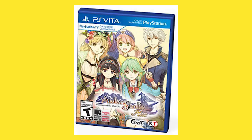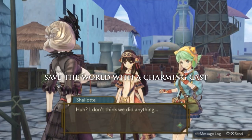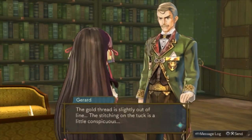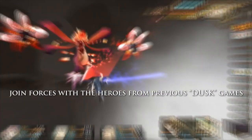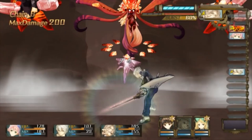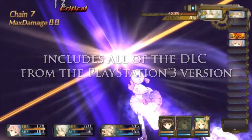Starting off with Atelier Shallie Plus: Alchemists of the Dusk Sea. This is the 16th game in the series and the third and last game in the Dusk sub-series. The game takes place 10 years after the previous game and has the player pick one of two characters to play as. The game features bigger fields and more harvestable items for alchemy mixing. This Plus version of the PS3 game introduces two new playable characters, and was only available through the NIS America online store.